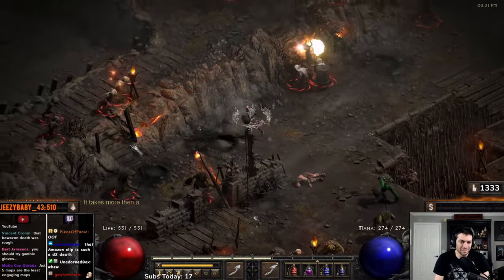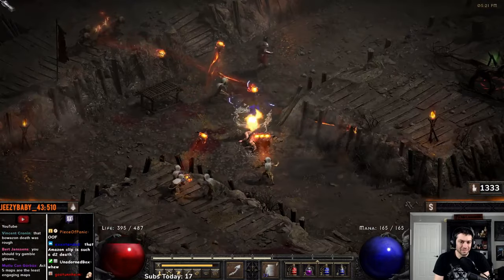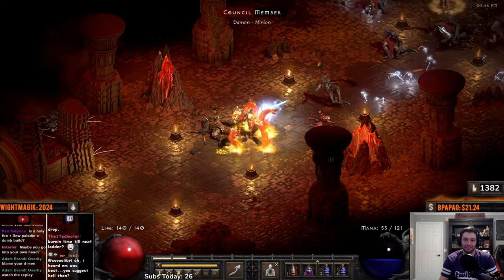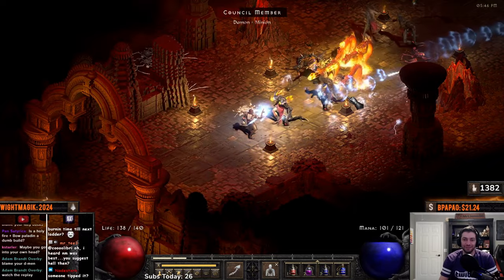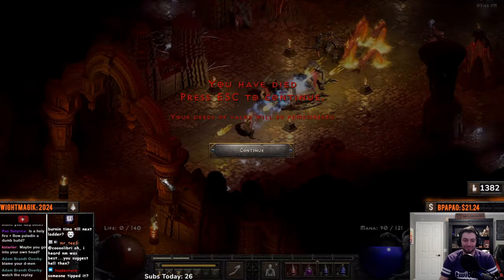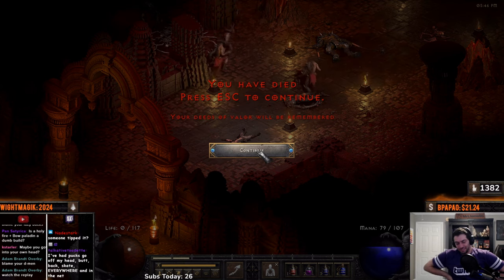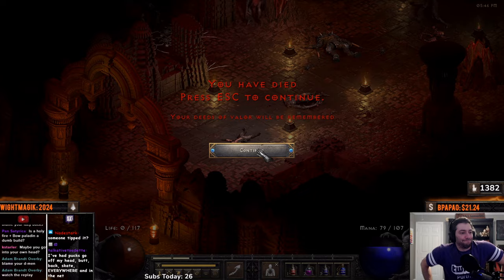Then we get through, we're in Act 5 Hell again. I teleport forward and there's a mob in the way — they go to kill the barbarian and I die. Then we're at Baal — this is Nightmare, I believe — and we just get blasted down by some charged bolts. Oh my goodness. So we make it back to Hell.